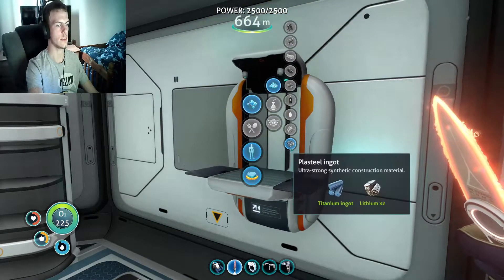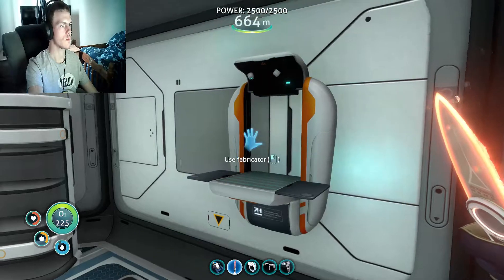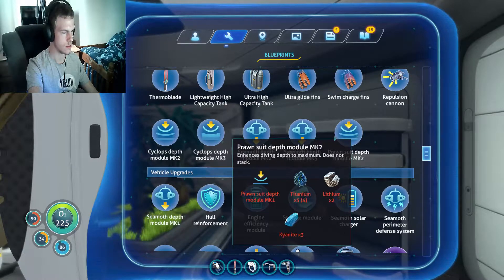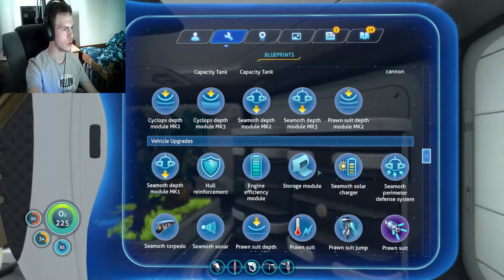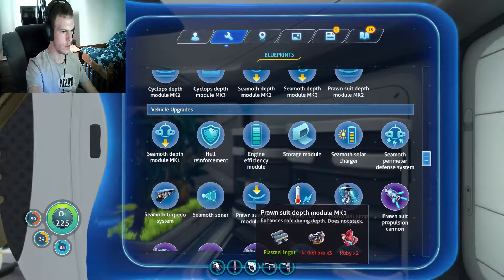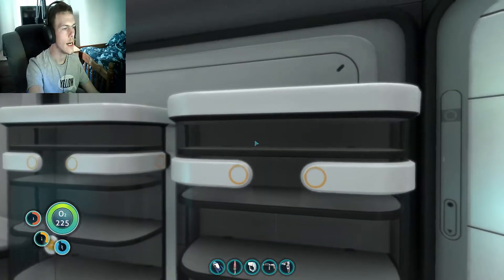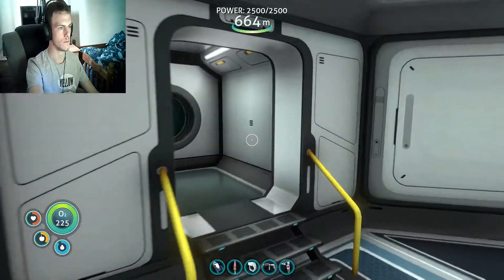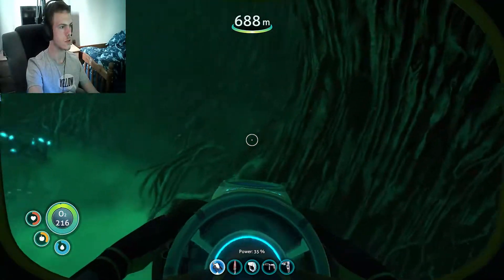Wait, can I make another one? No, I'm missing a bunch actually. The prawn suit — Mark 1, right. Three nickel and two rubies. I don't have any rubies. I am sure — why do I not have any rubies?